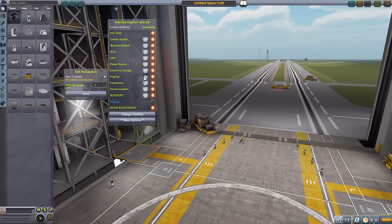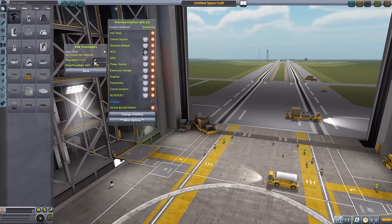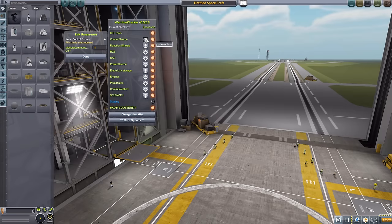I'll change these back to one for now. One important thing to remember: you have to click Done after changing a quantity. If you change something to five engines and click away, it reverts back to one — so always hit Done before moving on. This is very useful for things like RCS, where you can specify the exact number of thrusters, how much propellant you want, control sources, reaction wheels, and so on.